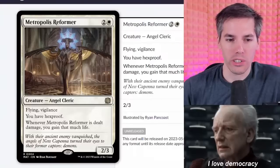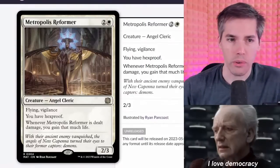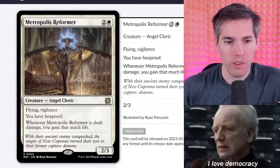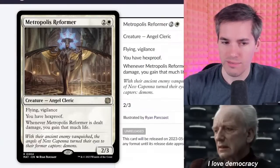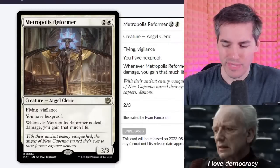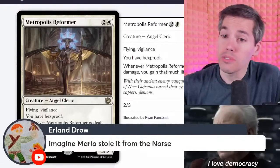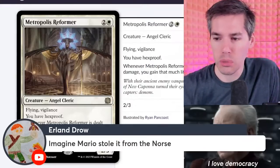Metropolis Reformer — white two-generic, a 2-3 angel cleric with flying and vigilance. You have hexproof. Whenever Metropolis Reformer is dealt damage, you gain that much life. It's a 2-3, flying and vigilance for three mana. I don't like it enough.